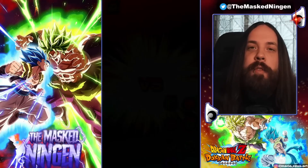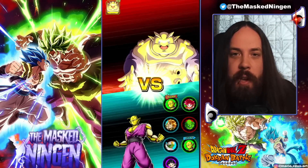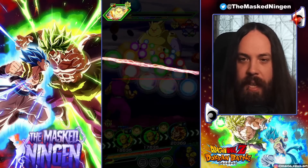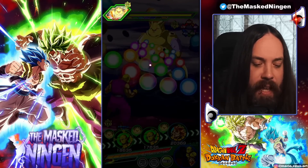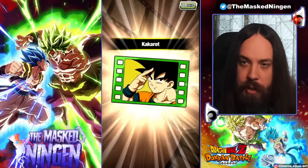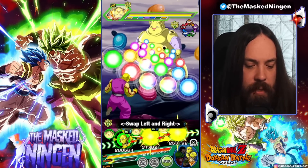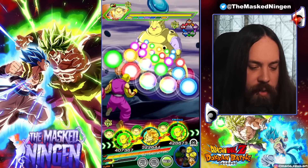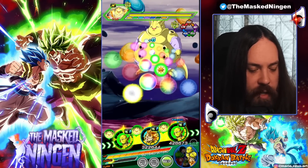Hey guys, Mark Stangan here bringing you another Dragon Ball Z Dokkan Battle video. So we finally have the EZA for the AGL Super Saiyan Blue Gogeta in the game. I've got him fully EZA'd, and we're trying him out here on one of his 200% leader skill teams, with the Movie Hero's support memory as well, so he can just absolutely go crazy.